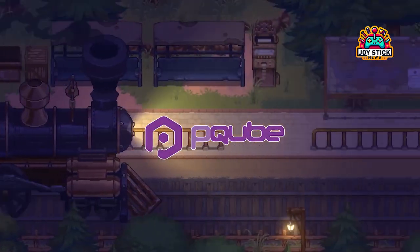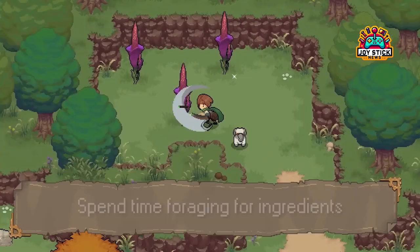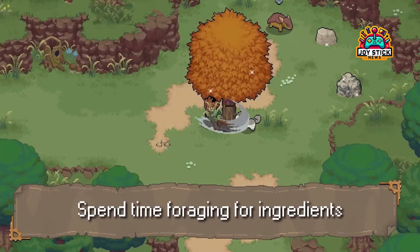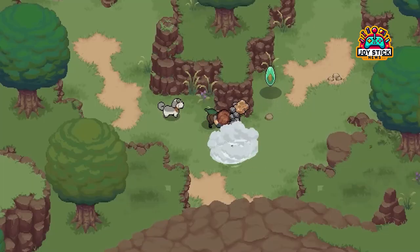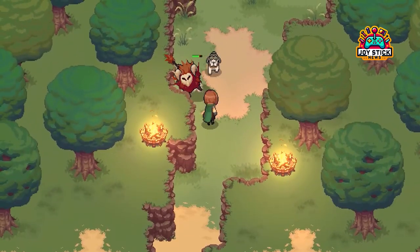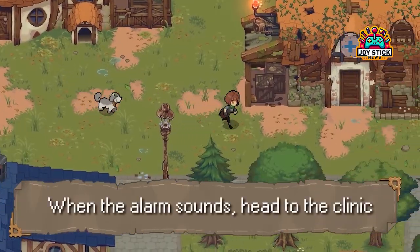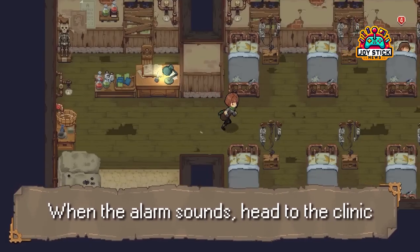Welcome back, Enchanters. You're tuned into Joystick News, where magic meets gaming in the most bewitching ways. Today's potion: a deep dive into Potion Permit Complete Edition. This isn't just any spellbook reissue — it's a cauldron full of new features and content that'll make your alchemical heart beat faster. Ready to explore the magic? Let's brew.